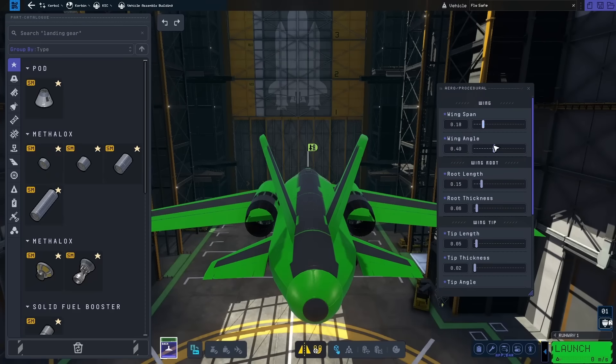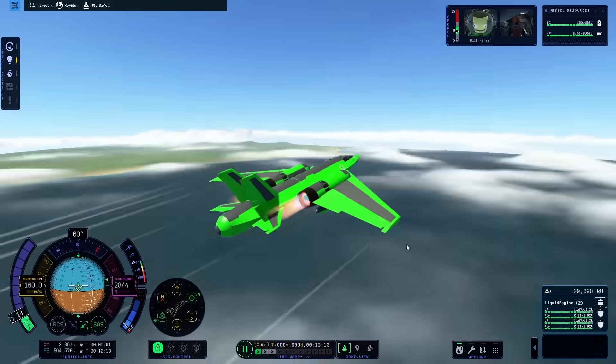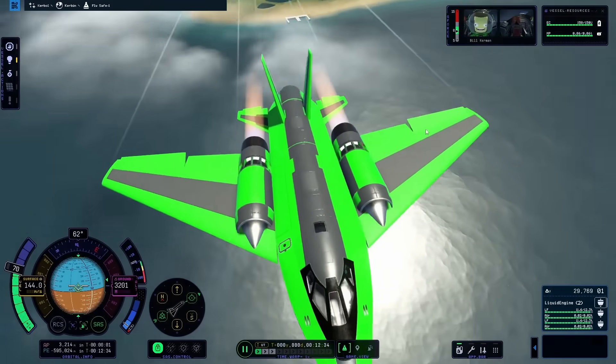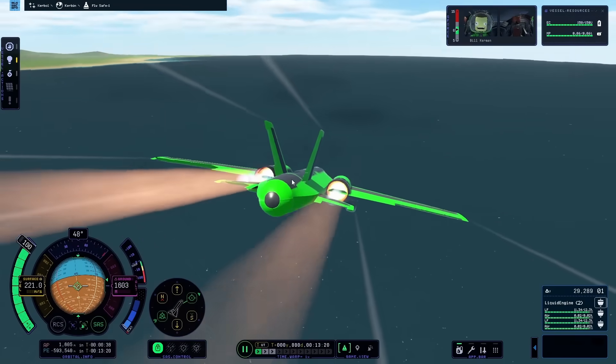I came back and tried extending out some of these stabilizers to give it a bit more help. With this, I was able to get off the ground and got up reasonably high. One thing though was that my weight distribution was a little messed up, because as I kept burning fuel, I started to dip further into the ground, until eventually it was entirely unrecoverable.